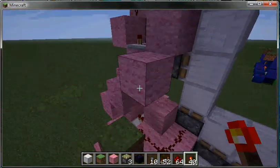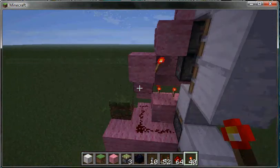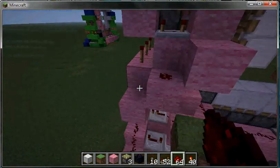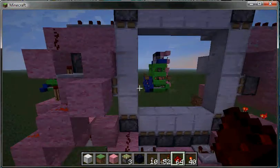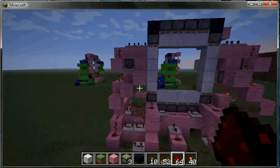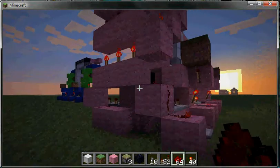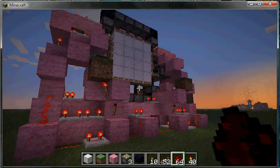From the inside with your torch, and then your redstone coming down on the stairs just like that. And that should work — if it doesn't, you didn't do it right. Now as you can see it closes right!